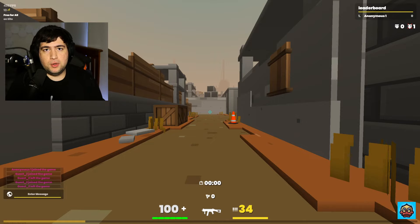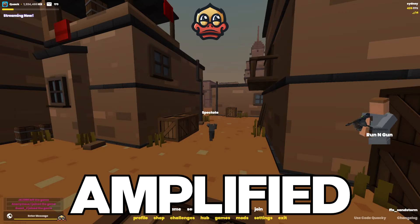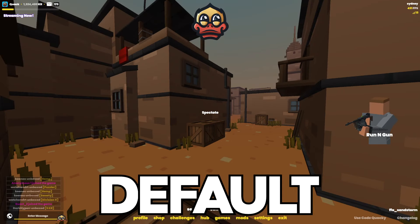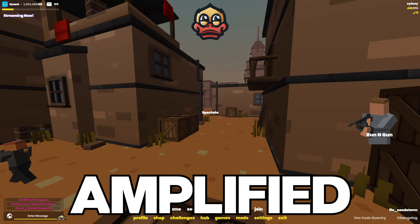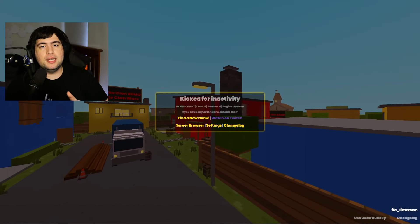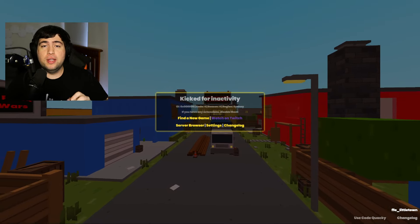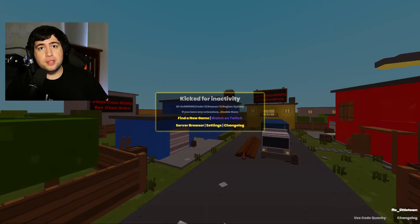Now I'm going to show a side-by-side comparison using the test dummy — default sounds versus the amplified sounds. Now that we've heard the side-by-side comparison between default and amplified footsteps, you've probably heard quite a noticeable difference. If you want the footstep sounds, they will be in my Discord server under the settings channel. Shout out to Zumballor for providing these sounds — all credit goes to him.